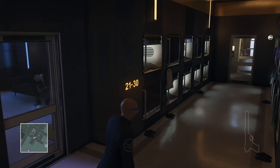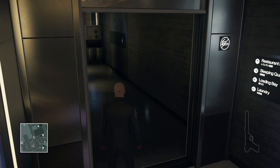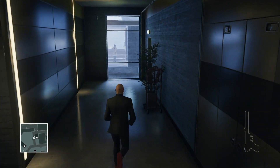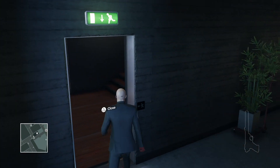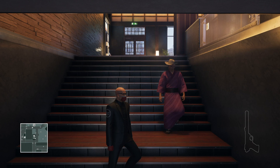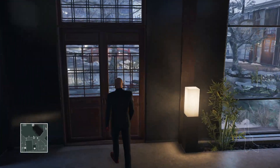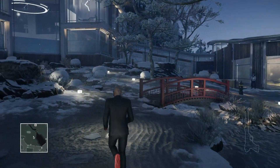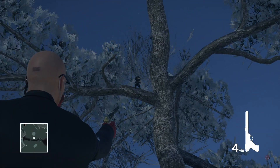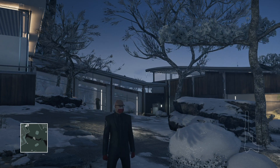Now we're going back out to the Japanese garden. You gotta be a little bit careful with this one because we're going to the tree that's by the bridge, and both the director and Yamazaki are at the bridge at different intervals. There's the director right there. There's ninja number seven. You see I have the bodyguard disguise, so even though I pulled out a gun and shot, nobody thought anything of it.